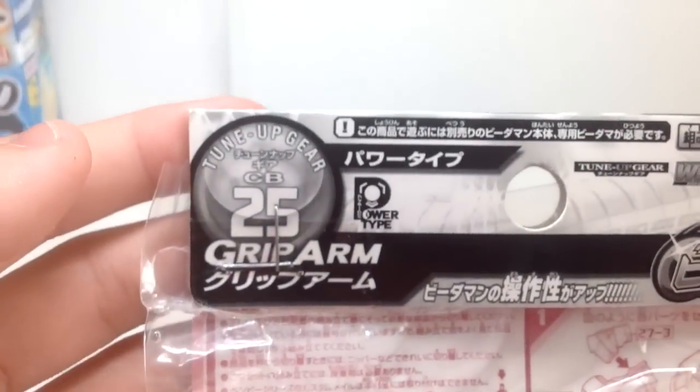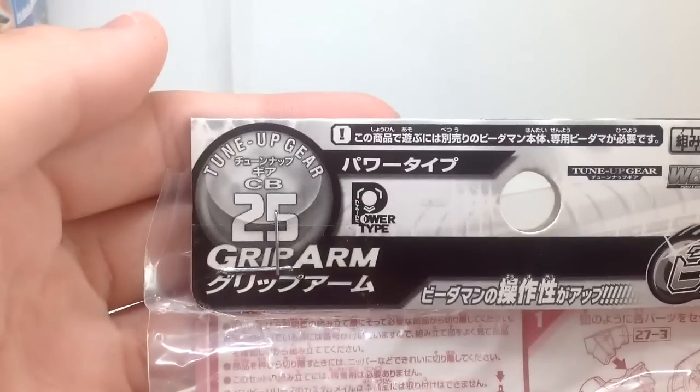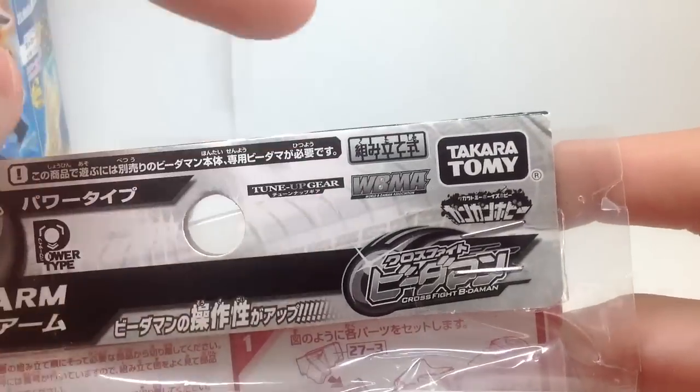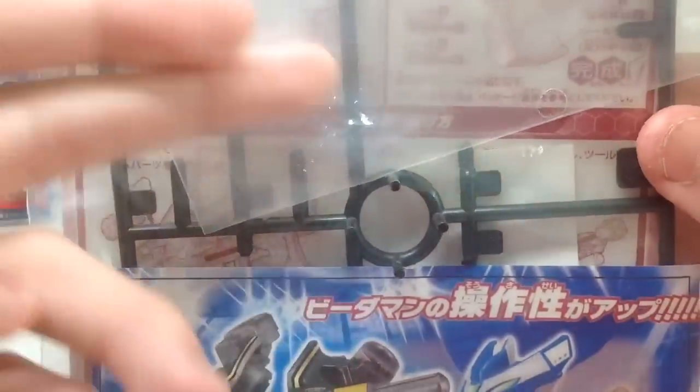So then you got the box of the Grit Arms. Tune Up Gear, CB25, Grit Arm, Power Type, Tune Up Gear. It's a Model Kit — you do have to build it. See the sprues.